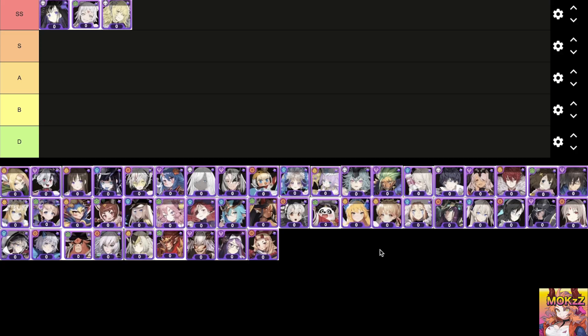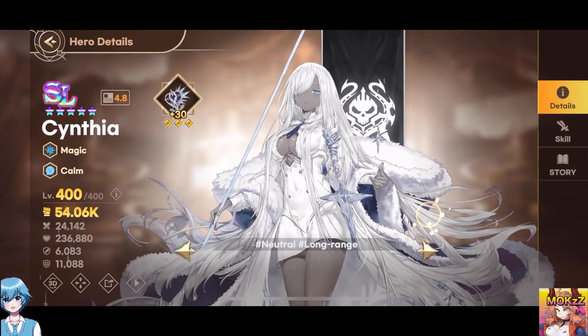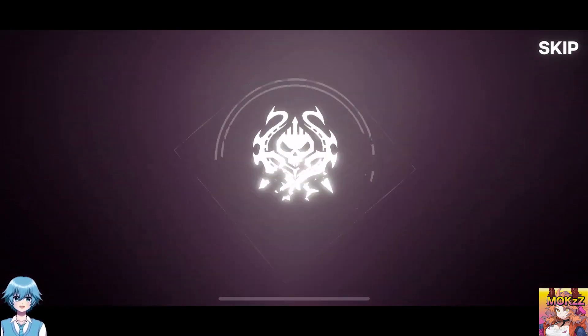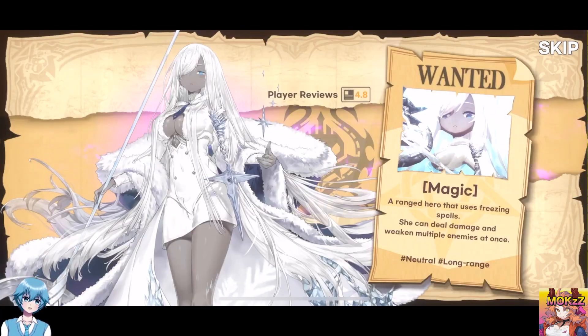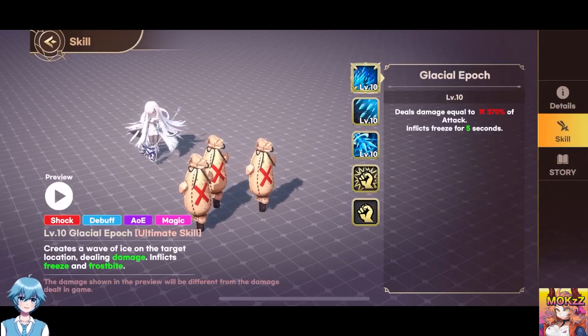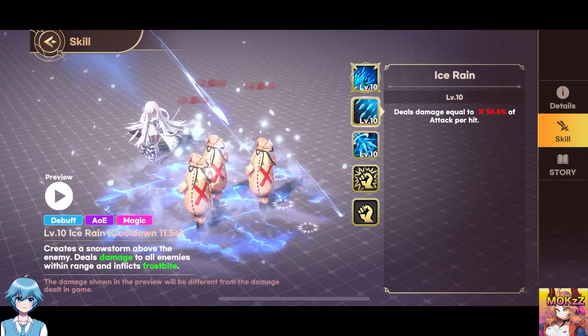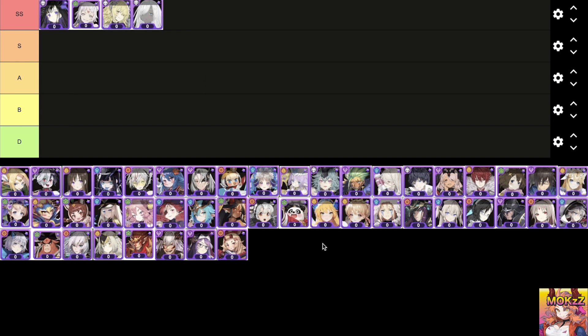Creates a Shockwave that splits the Earth, dealing damage and reducing the attack of enemies within range. Cynthia. Character class is Magic. The features are Shock, Debuff, AOE, and Magic. Creates a wave of ice on the target location, dealing damage. Inflicts Freeze and Frostbite. Creates a Snowstorm above the enemy, dealing damage to all enemies within range and inflicting Frostbite. Fires multiple Frozen Arrows, dealing damage to enemies multiple times. If the last attack hits, it inflicts Knockback and reduced movement speed.